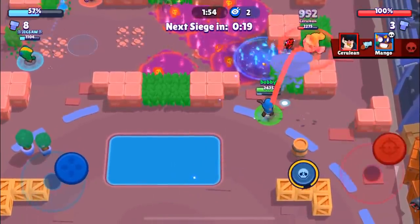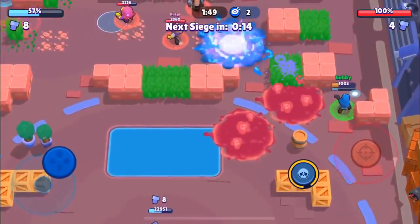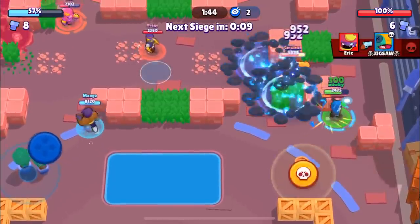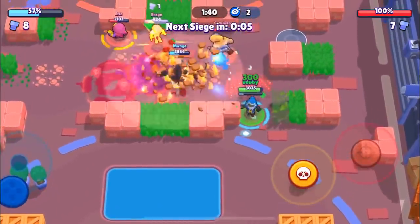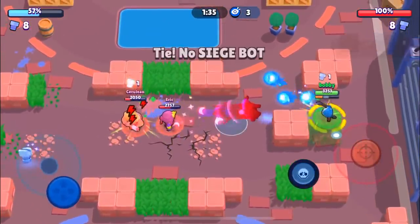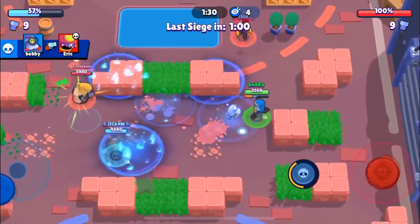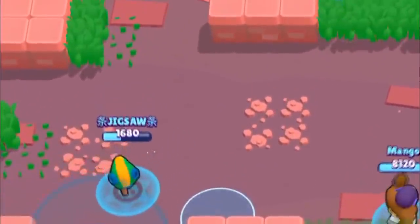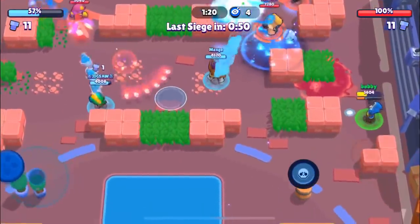We've been controlling the right side during this portion. Mango is going to get destroyed over there. I kind of want it to be a tie and then we win at the end, because if they get the bot again they're more likely to win. It looks like it is going to be a tie. We're able to dodge that super and get Eric over there. We've been holding our own — unfortunately our teammates haven't been holding the lane as efficiently or consistently.